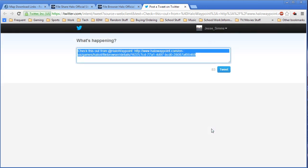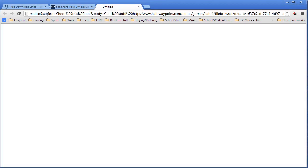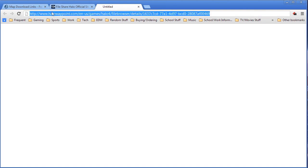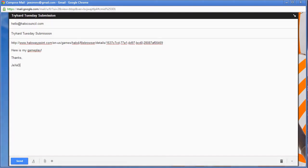To tweet at me, click the Twitter logo and mention me at Jesse underscore Sims in the message. To email, right-click on the email logo and open it in a new tab. Delete the unnecessary text and email me at hello at halocouncil.com.